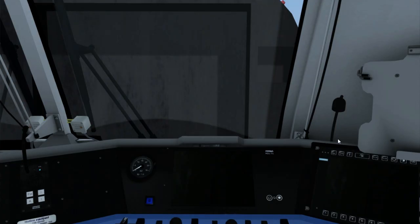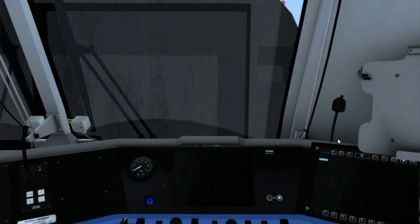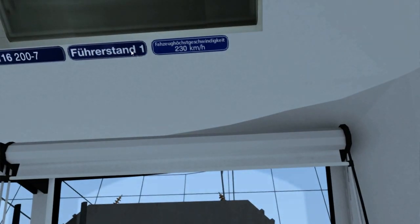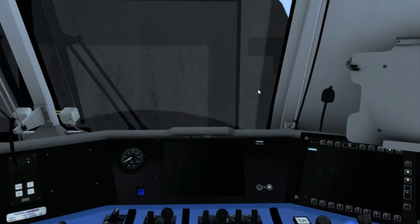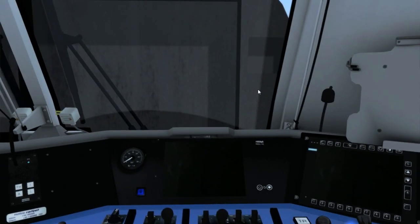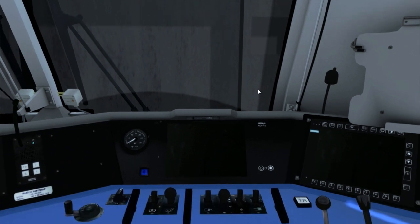Press 1 to get into the cab. As you can see we are facing backwards. This is actually correct — the Taurus loco has two different cabs, cab 1 and cab 2. We are in cab 1. All train drivers always have to go into cab 1 first. On the Railjet trains this usually means walking into the cab that faces backwards.